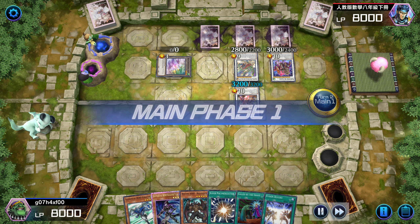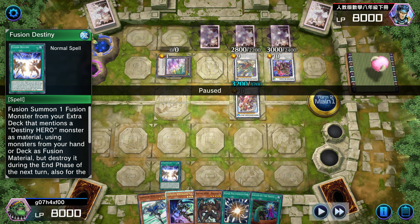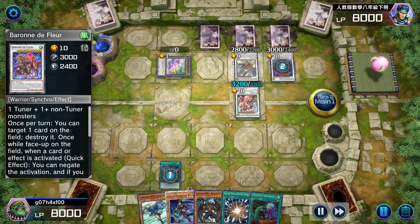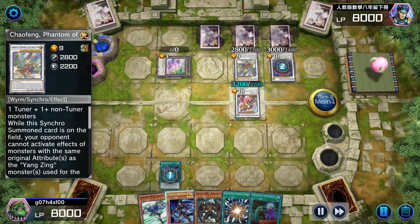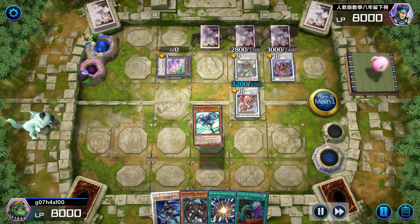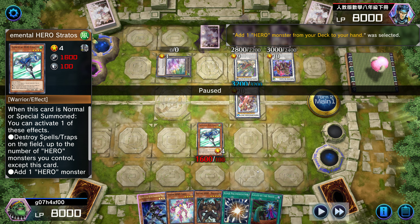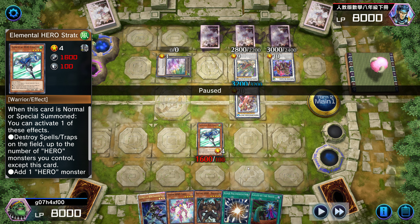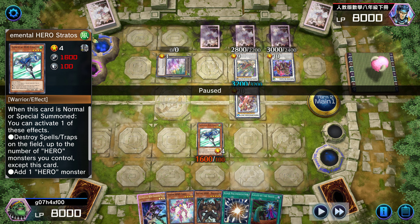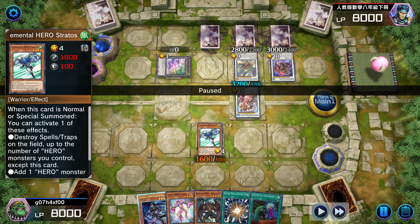So I draw Call of the Grave, which is not bad. I'm gonna Fusion Destiny. The reason I'm using Fusion Destiny is I want him to chain one of his Omni Negates — either Barone or the Yang Zing card. So he's gonna chain Barone. That's what I wanted. Barone negate, gone. Cool. Now I'm gonna Normal Stratos and I'm gonna grab Ferris. The reason you grab Ferris is because Ferris is just an extender. Ferris works magnificently well with Shadow Mist and Malicious, and we want both of them in the graveyard.